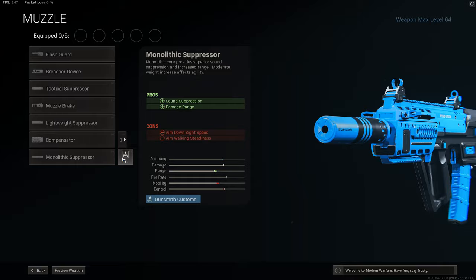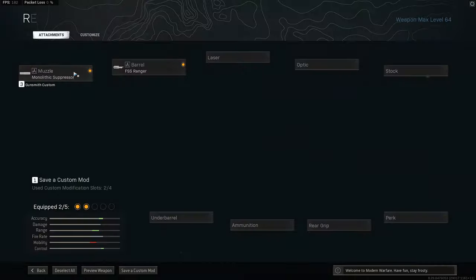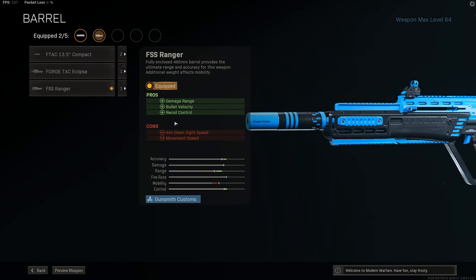The loadout I go for is the Monolithic Suppressor combined with the FSS Ranger Barrel for the biggest increases to damage range and bullet velocity. Damage range goes up by 51%, pushing the range at which you do max damage per shot to 42m, which is pretty far out. Bullet velocity increases from 720m per second all the way up to 1,341m per second, making it ideal as a mid to long range assault rifle — your bullets reach the target faster, meaning less leading on targets at longer ranges.